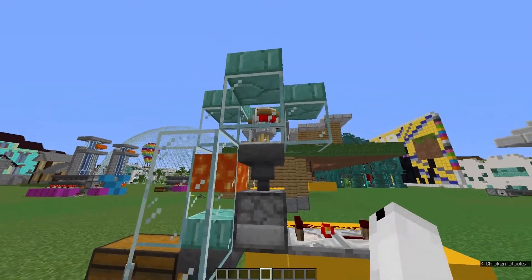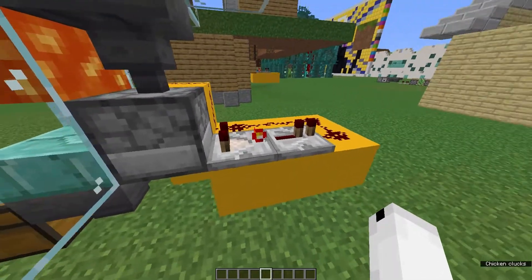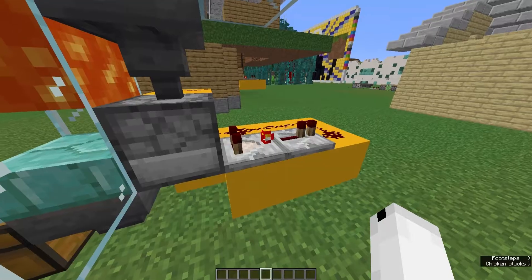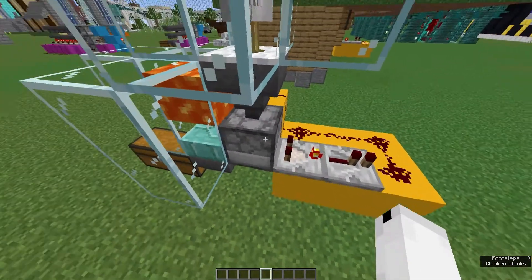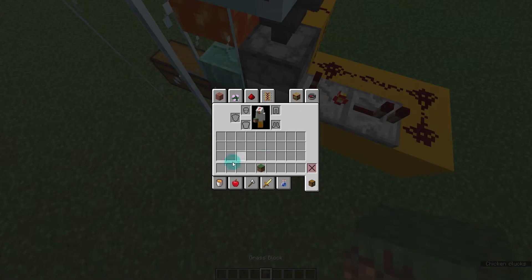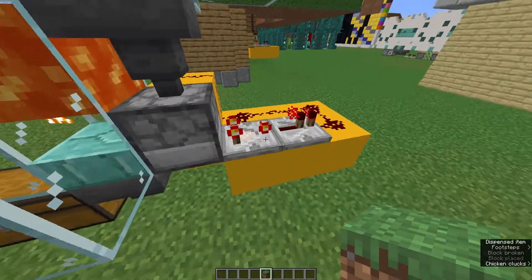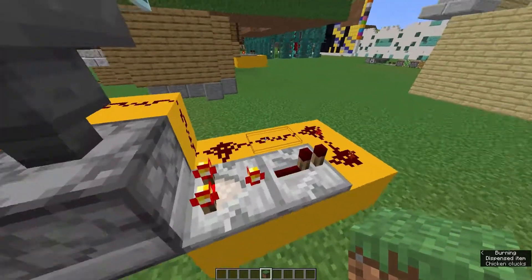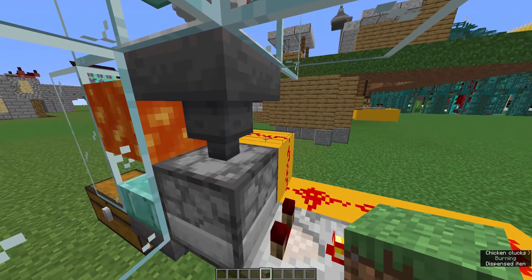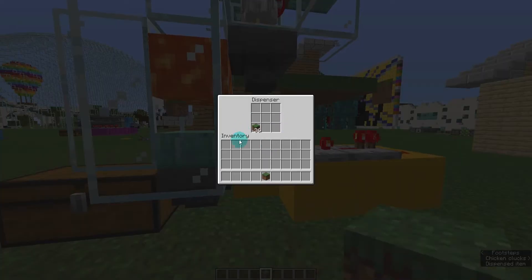On my automatic chicken cooker and feather farm, we have a Comparator turned onto Subtraction mode — you can see the little light is on. This is also detecting out of this dispenser. What it is used for is when some items, say some grass blocks for example, go into this dispenser, it powers itself into the side, turning itself off, and then it will turn itself back on again. This creates an infinite loop that will power on and off this dispenser, dispensing the blocks forever until they run out.